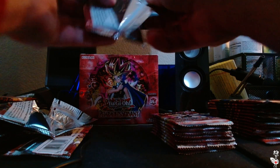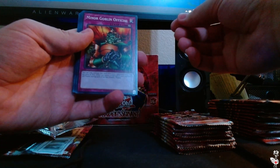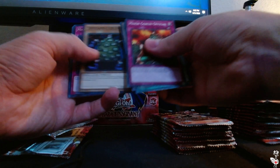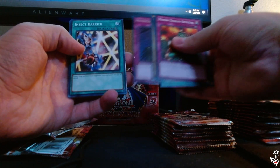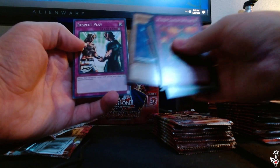Next pack. Hoping this is a good set. We have Minor Goblin Official, Seven Completed, Spike Pot, Thousand Eyes Idol, Micazur, Insect Barrier, Numinous Healer, Skull Mariner, and Respect Play.